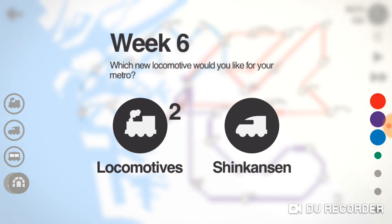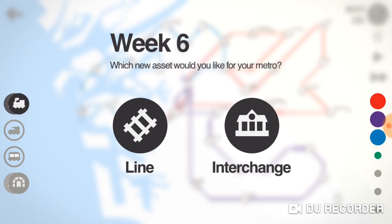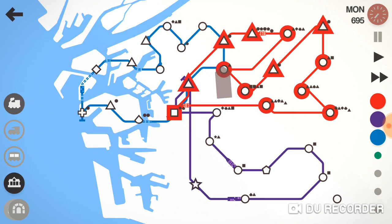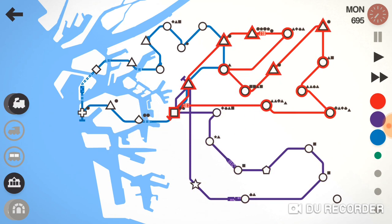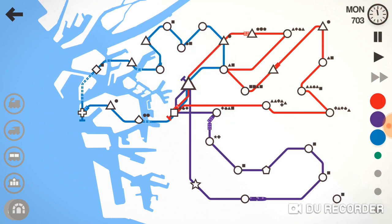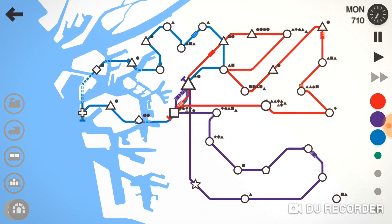You notice how there's only like one square? There's only two squares on this entire map — this one, this one. Still don't know what that does. That's just going to be the interchange, I guess.